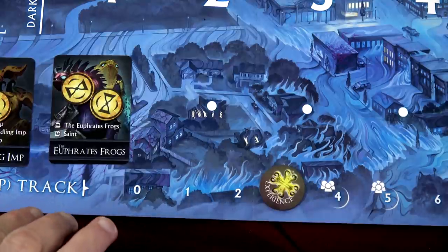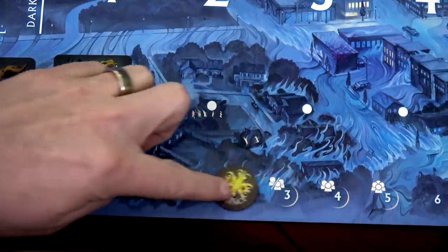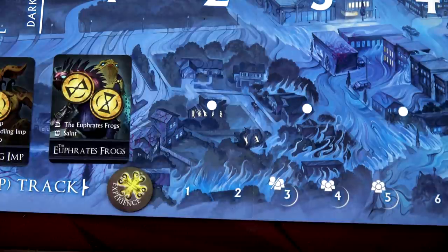Before we continue on, I need to remember I can also spend the experience on my experience track. I have exactly what we need to level up one more time. Each of us has all three skills now, so we can start drawing Heavenly Treasures. When playing Campaign mode there'll be some restrictions, but with Skirmish mode you can have as many Heavenly Treasures as you want. You draw two and keep one, just like what we did with our level cards.